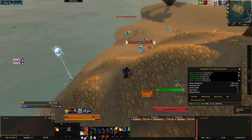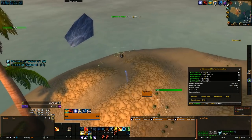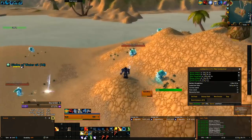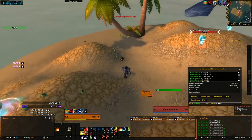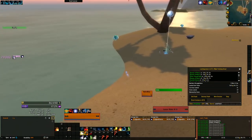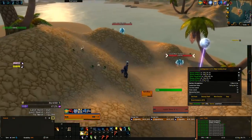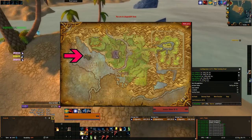Getting to this farm is fairly simple, though it varies by class and faction. If you are playing a druid, my preferred method is to use the dreamwalk ability, then take the portal to Duskwood and fly narrowly south to your destination. Alliance players can simply get to Stormwind and fly south from there. Horde players should get to Orgrimmar, take the Zeppelin to Stranglethorn Vale, and fly slightly north. The map is shown on screen to let you know exactly where you need to go.